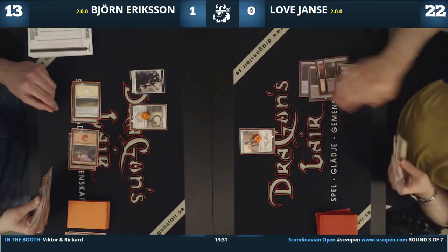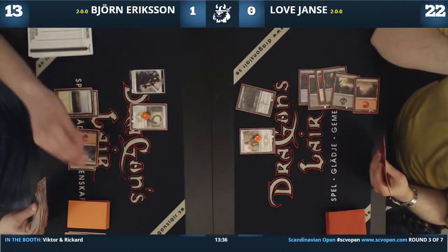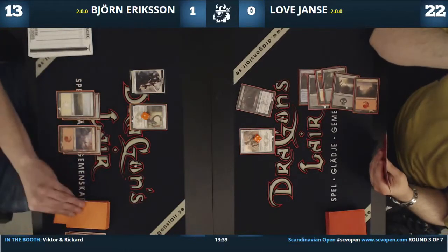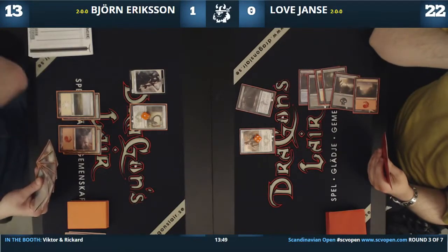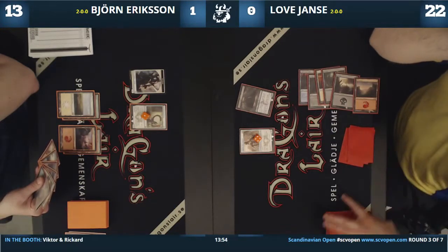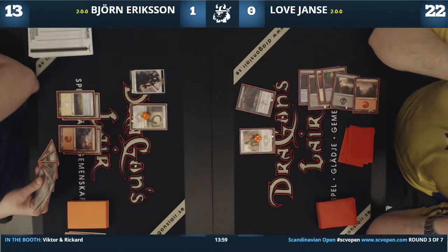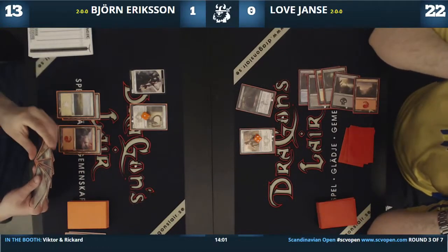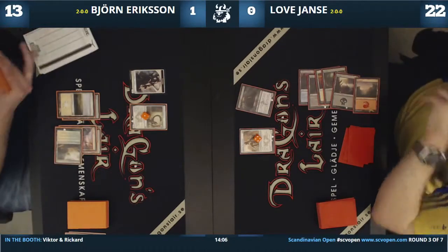What's coming down next? It's an Ugin's Nexus — the 5/5. Patrick Chapin's claimed favorite card. I've played against a Dragon deck with it — that's not unreasonable. It's a five mana 5/5, it's fine in limited too. Björn has Trumpet Blast, so we might see a crazy turn later on. But I think he has to play Citadel Siege and tap down the 5/5.